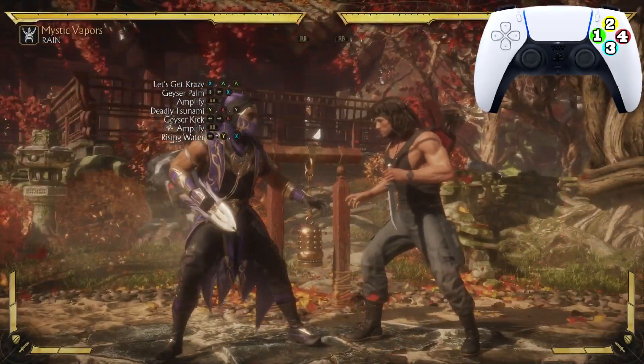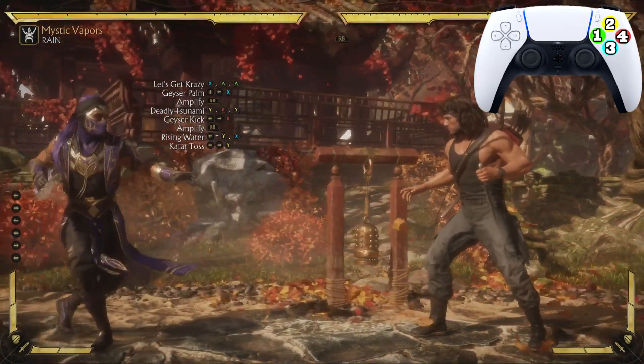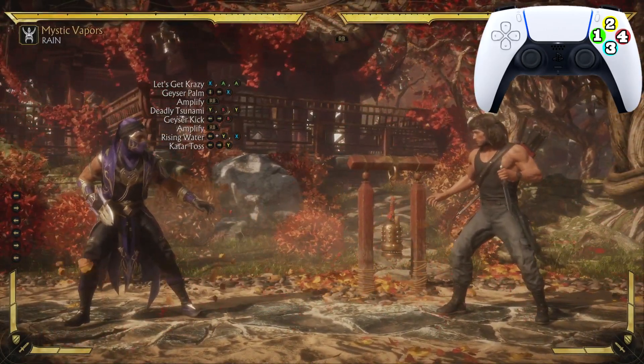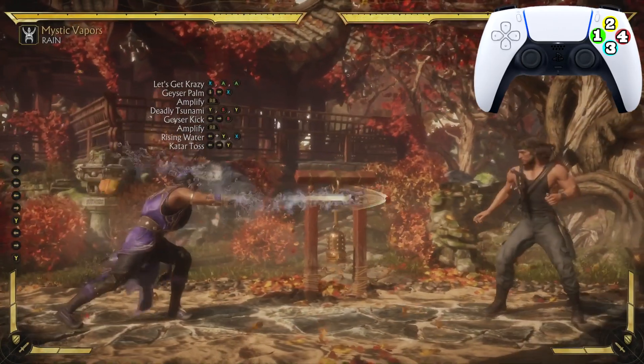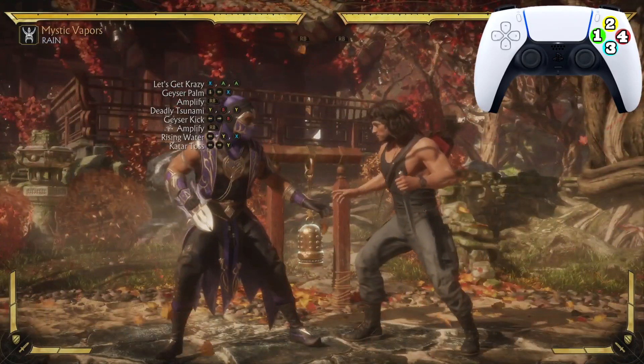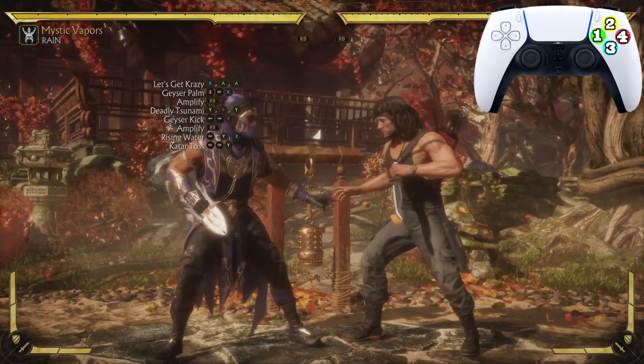Now let's keep it moving. We're going to end this combo with the Catered House — back-4-2. Looks just like that, very very simple. You guys are going to get that easy. Now let's practice going from the Rising Water into the Catered House.